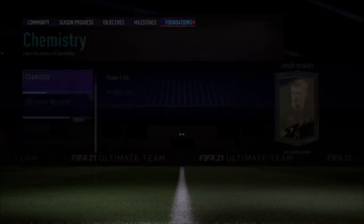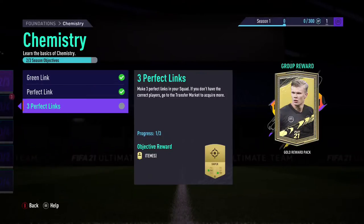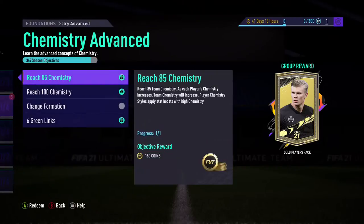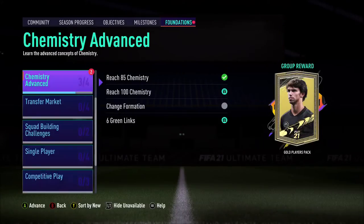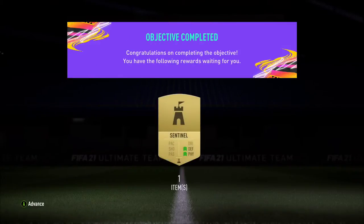I need to get three perfect links instead of just completed. Chemistry advanced — I completed it. Reach 85 chemistry — that's done, another 150 coins right there. A Sentinel chemistry style — which one does this boost? Defensive and physicality, okay.